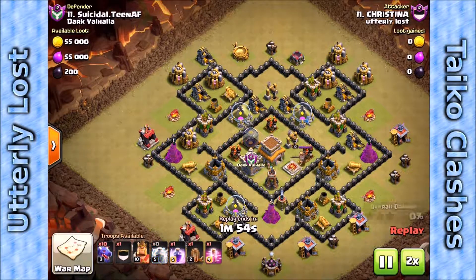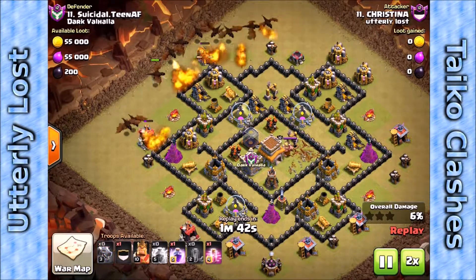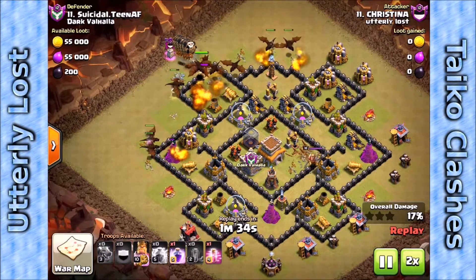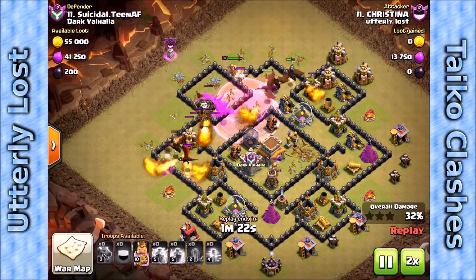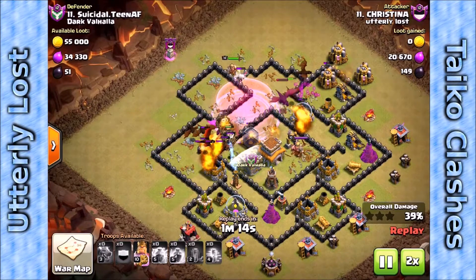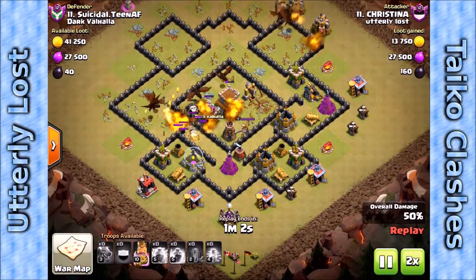Here's Christina doing what Christina does — bringing mass dragons. Zapquake on the air defense, coming on top of the other two air defenses. Notice those first couple of dragons get dropped on the left to help funnel the other dragons. Once the main pack has taken out the first row of buildings, the clan castle loons come in and, with a quick stop on an archer tower, go straight to the second air defense and take it out. So all three air defenses are down.